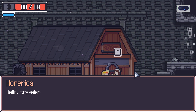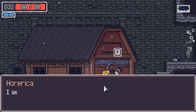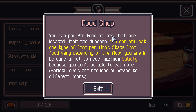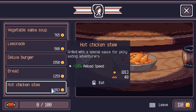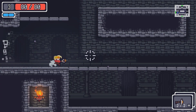We just said we couldn't find any townsfolk. Heroica — with a K, not a C — she's the owner of the inn. 'I take responsibility in making sure your dungeon experience is great. I serve food to travelers who come here, cooked with extraordinary ingredients. Please come often.' Food shop: you can pay for food at inns located within the dungeon. You can only eat one type of food per floor. Stats from food vary depending on the floor you're in. Satiety levels are reduced by moving to different rooms. We have 100 satiety right now, so we can eat some food for bonuses. We'll come back here later — now we know where she lives.